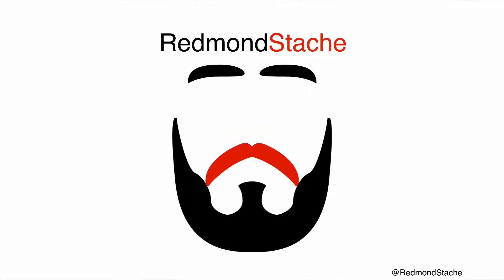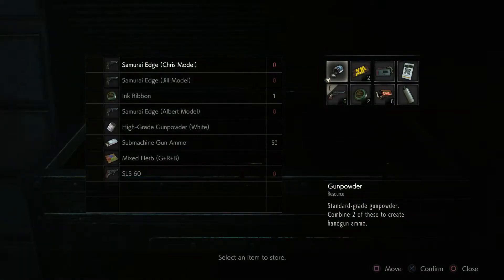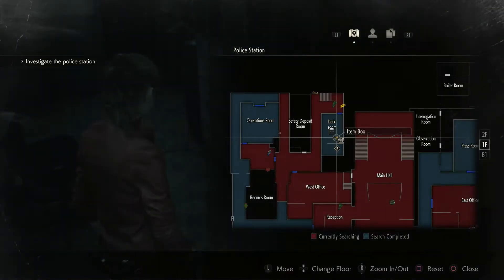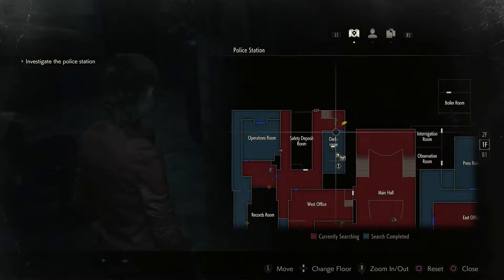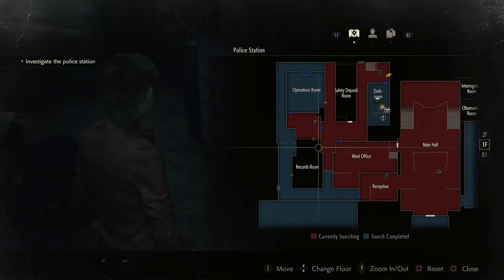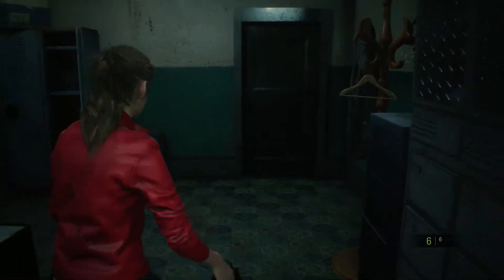Hello and welcome back to Resident Evil 2 where we're going through Claire's campaign as the second story. We just saved for the first time using an ink ribbon. I'm wondering what we need to get into the safety deposit room for — just so that we can use our weapons locker key. We're going to have to get past zombie one, zombie maybe two to get there, and then there's probably a couple inside, just like there were with Leon. We are really lacking reliable firepower.